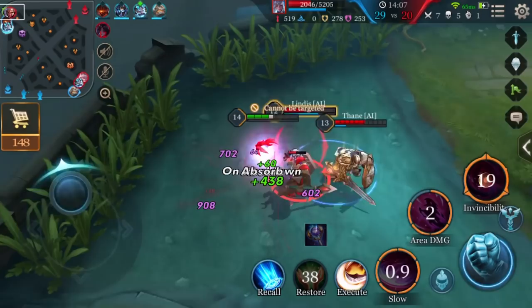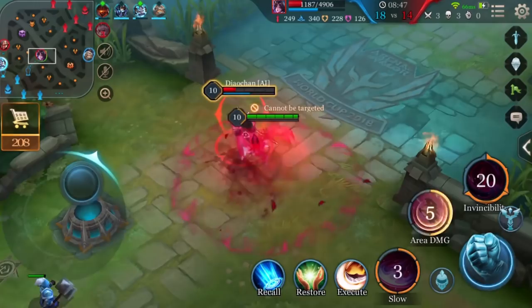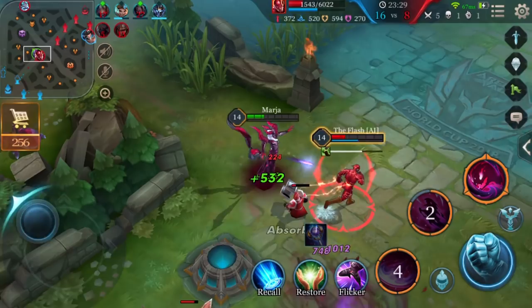If you want to become the Marja master you were meant to be, here are five tips to help you along the way. First, max out Dark Pulse before Soul Devourer — Dark Pulse has a larger attack range, which will help optimize Marja's damage output. Second, choose Flicker as Marja's talent. Using Flicker with Ghost Walk will get her out of all kinds of deadly situations with assassins.